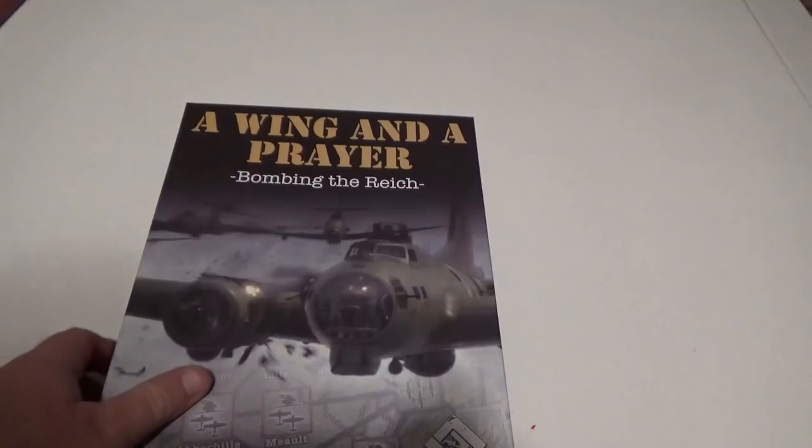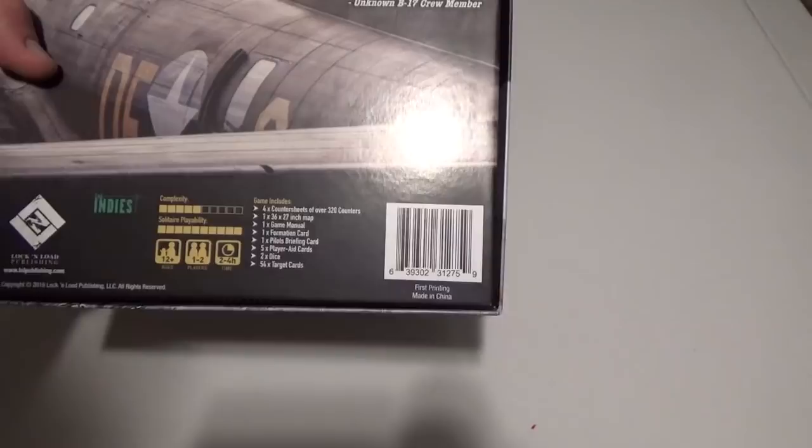Coming in at number 9 is Winging a Prayer from Lock and Load Publishing. I don't see the designer's name on here — I forget who designed this, to be honest, I'm not going to lie.